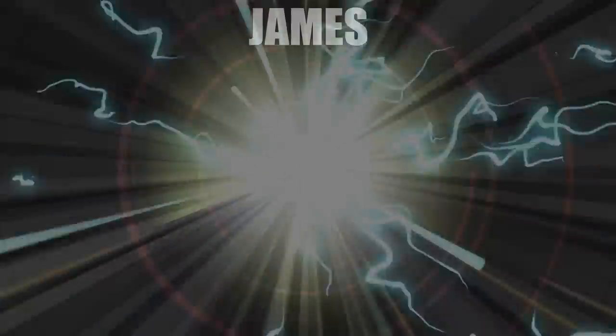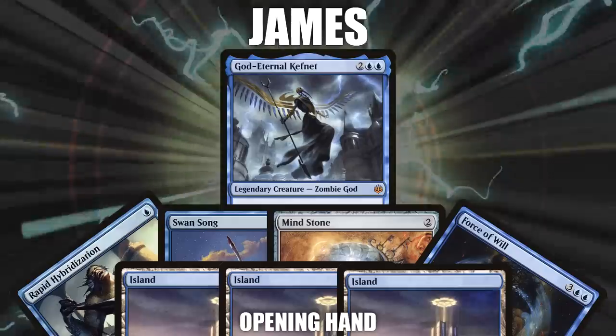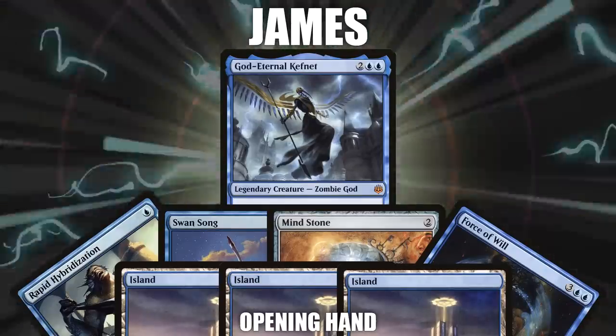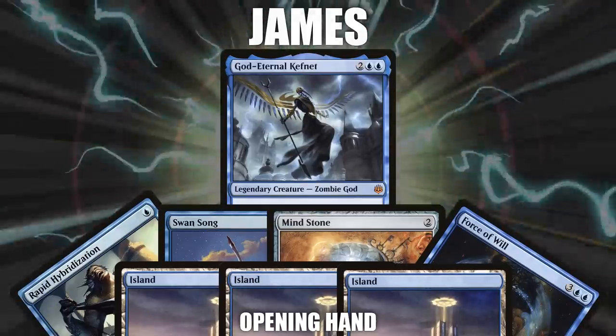Let's start out by showcasing our fighters this evening. First, we have newcomer James, piloting God Eternal Kefnet. This deck aims to abuse Kefnet's ability to take infinite turns and beat down their opponents. This is his first foray into competitive EDH, and we wish him luck at the table.